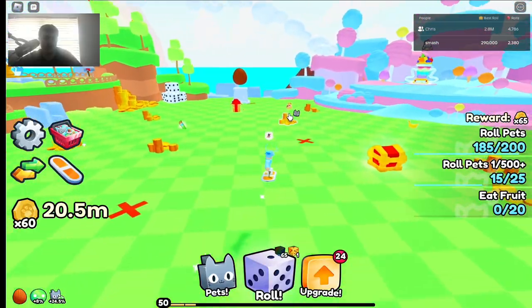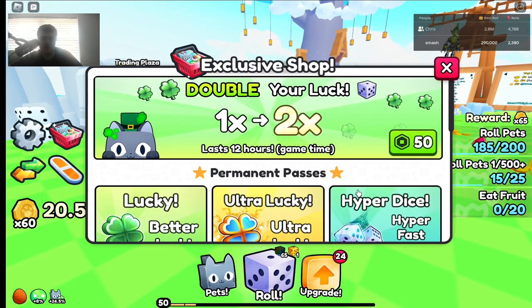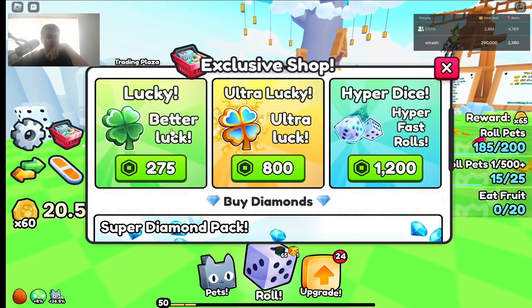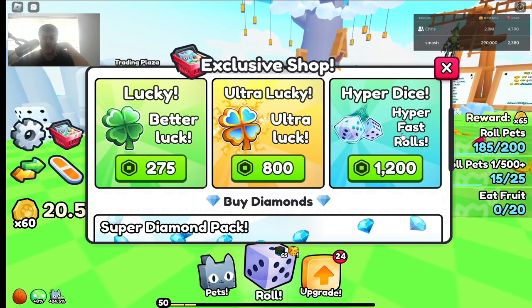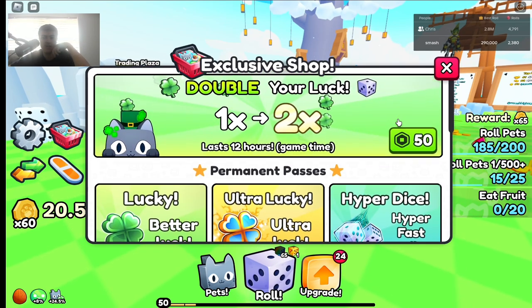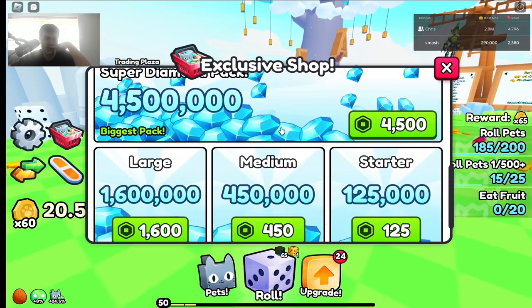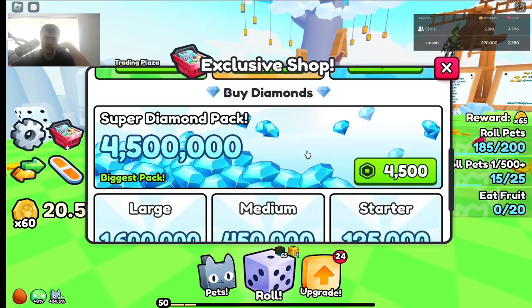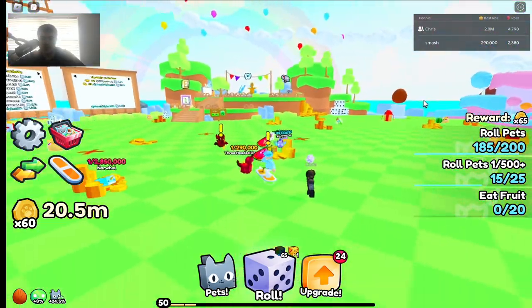There's a trading plaza, similar to the Pet Simulator 99 trading plaza. There's also an exclusive shop if you want to pay to win. Better Luck gives you more luck, Ultra Luck gives you extra luck on rolls, Hyper Dice is for hyper-fast rolls, and you can increase double luck for 12 hours. You also buy diamonds with Robux, but you can also get them through trading.